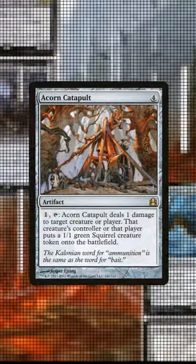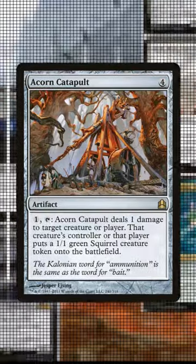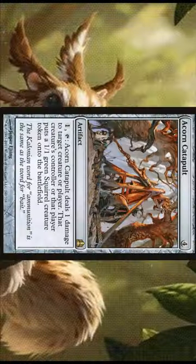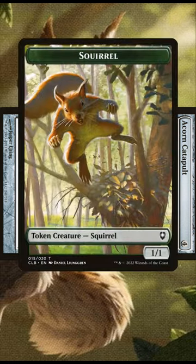Acorn Catapult might seem like a bulk rare card from the original Commander set, but I believe that this 4-mana artifact has a lot more power than it is given credit for. For 1 mana, you can tap this artifact and deal 1 damage to target creature or player, and that creature's controller or player creates a 1/1 squirrel creature token.